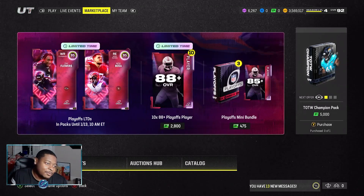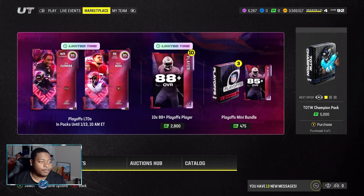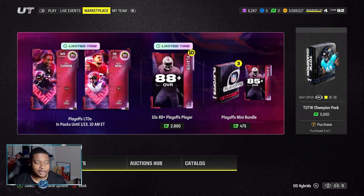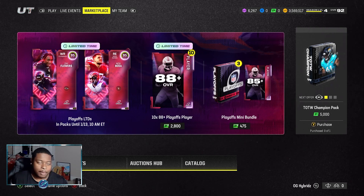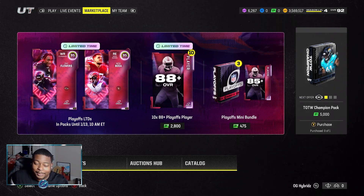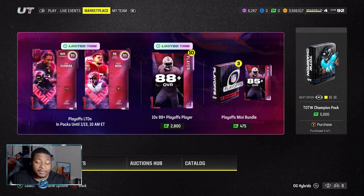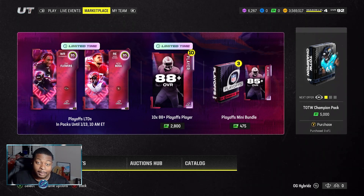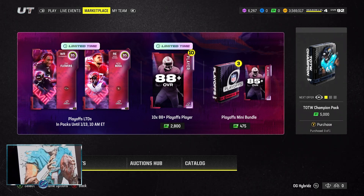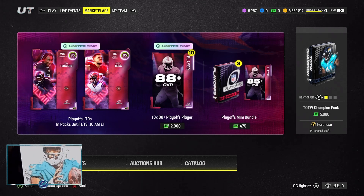Welcome back to the channel, Hyper family. Today we have the first release of the playoff promo. On screen we have 95 overall Zay Flowers and 95 overall Nick Bosa — both cards looking amazing in their own special way. But that's not who we want today. If you watched the stream last night you know, but if you don't — we're talking about Mr. Tua Tagovailoa. Look at that dope poster.